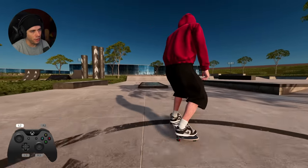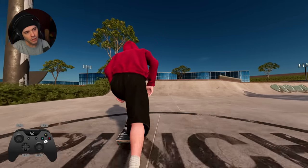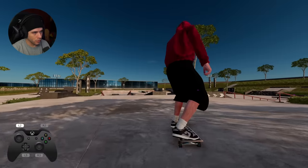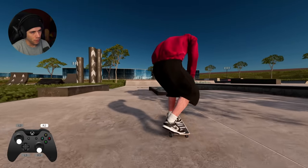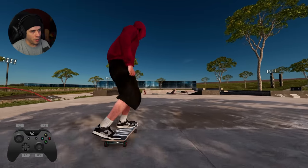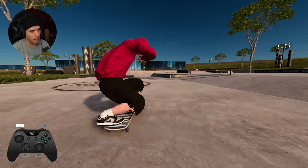Nollie. Nose manny. Milly trays. That was nice. And then we'll go for this blunt tray flip. Let's go nollie overcook - that was beautiful. 180 manny. Then fikiflip. How about turning it up a notch here? Like nollie inward heel flip. Front nose slide. That was kind of sick.